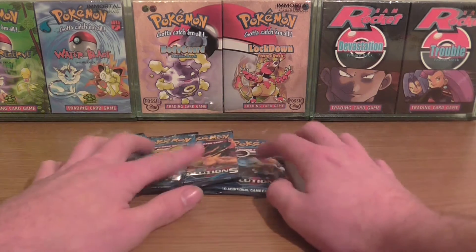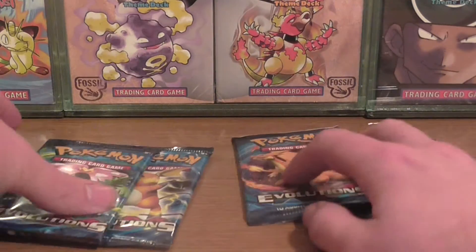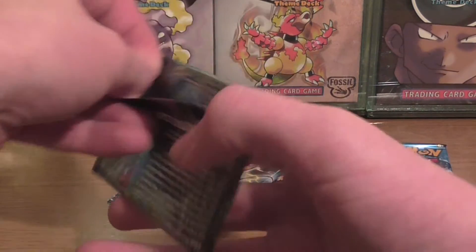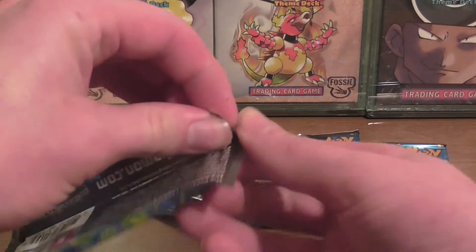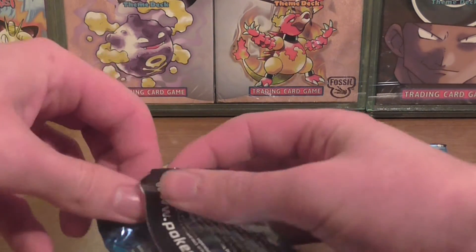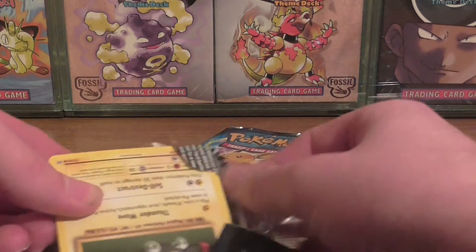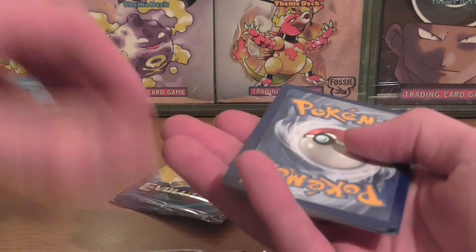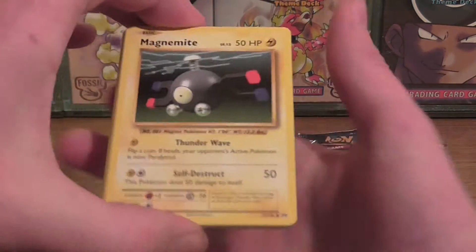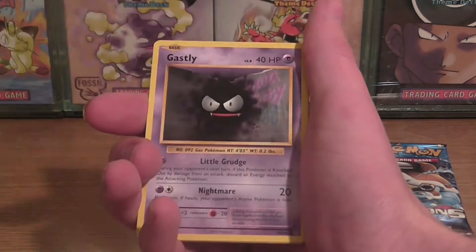So without further ado let's crack right into it. Going to zoom in a bit just to make life a little easier. We're going to start off with Mega Venus — a bit of a squiffy pack this, so fingers crossed the cards are still okay. The opening got completely mullered, so co-card to the side.